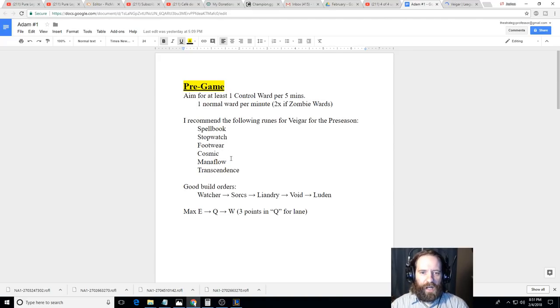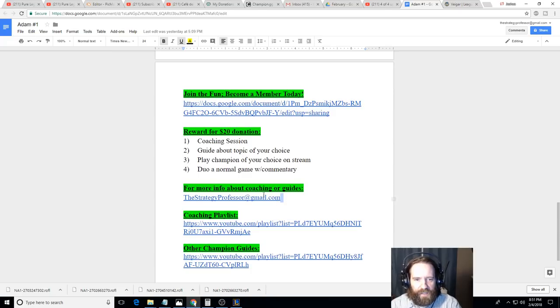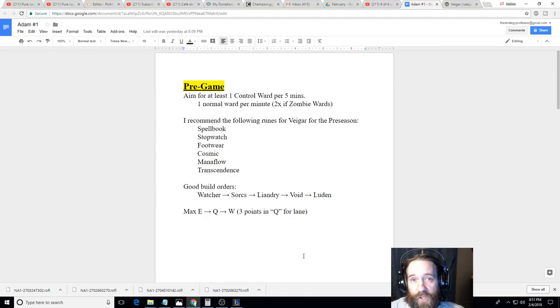Good times to pick him, good runes, items, and which abilities to get early on. Then we'll watch the game, I'll take some physical notes, and at the very end we'll bring it all together and try to give Adam the best five to ten tips to help him improve. If you'd like a coaching video, email me at thestrategyprofessor@gmail.com — it's just $20. You can also click on my coaching playlist; this will be the 91st session. There are individual champion guides linked as well, and timestamps are in the description.